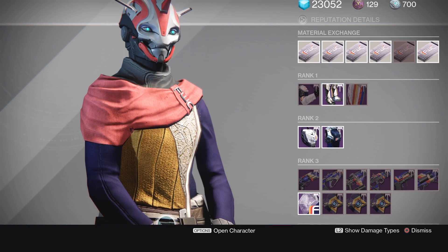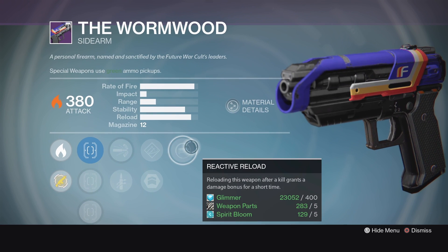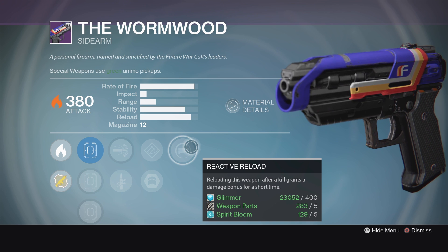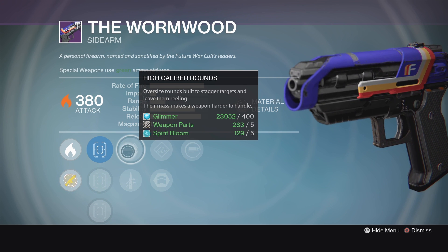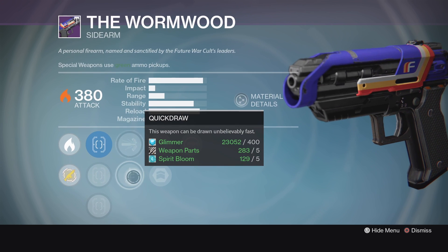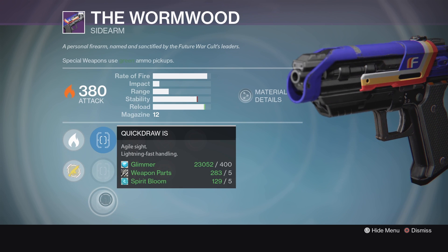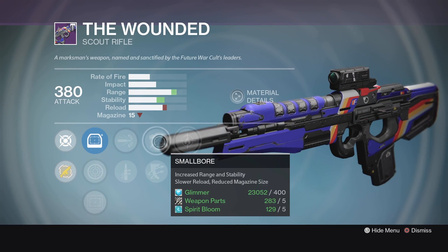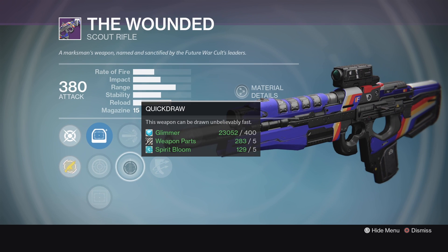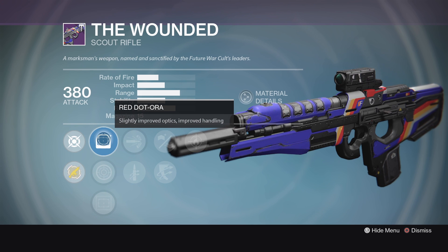Future War Cult's got a couple of interesting weapons. The Wormwood is seemingly always good — it almost doesn't matter what the roll is, it always comes with a good roll. Reactive Reload for a little bit of extra damage if you get your first kill, Hand Loaded, Army of One, High Caliber Rounds — very useful on a sidearm — Quick Draw, and then we've got Steady Hand IS, Sure Shot IS, and Quick Draw IS. Another interesting roll on a Scout Rifle as well, the Wounded. We've got Firefly, Small Bore, Outlaw, High Caliber Rounds, Quick Draw, the OEG Scope, the Range Lens Scope, and Red Dot ORA. Liked this one quite a bit, though again, not quite a god roll.